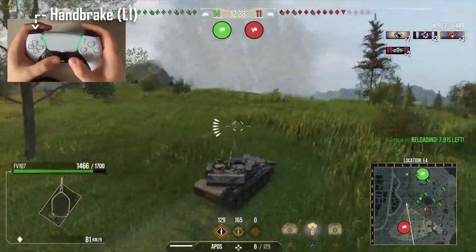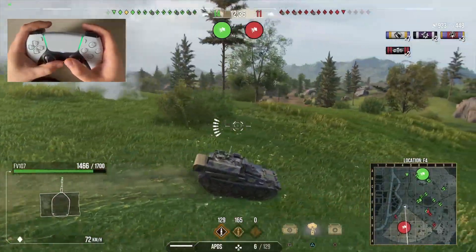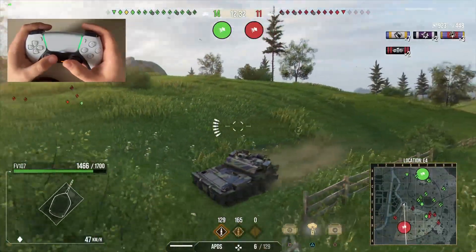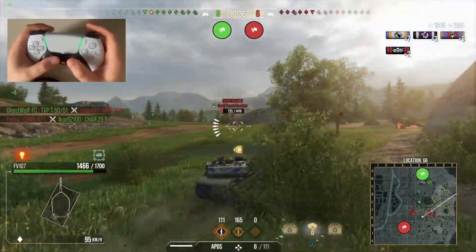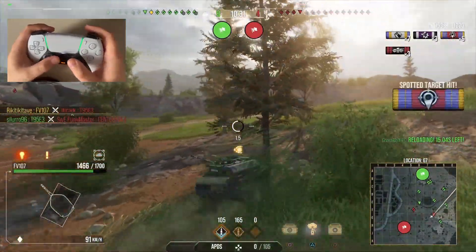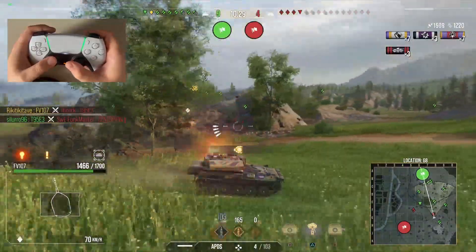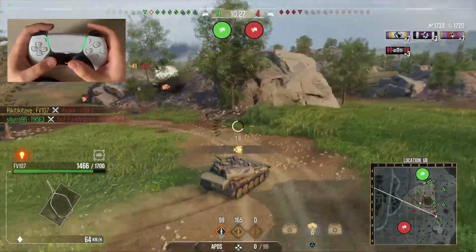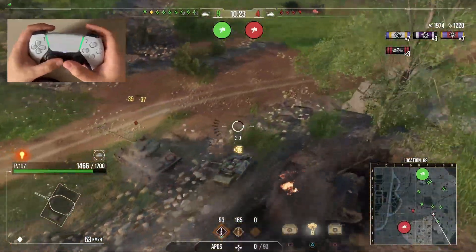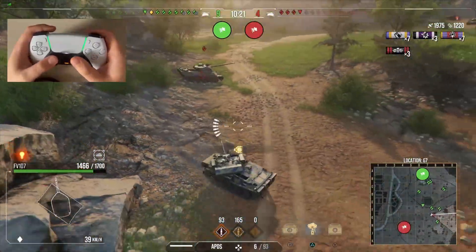Fourth, we have the handbrake. The handbrake is a little known feature of the game that can make the difference between surviving or dying during an engagement. It allows you to very quickly change the direction your tank is facing, which can be very useful especially when navigating obstacles or quickly getting your gun onto a target. The effectiveness does vary from vehicle to vehicle.